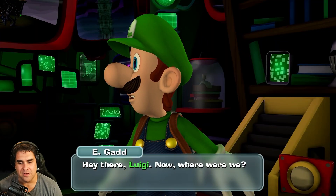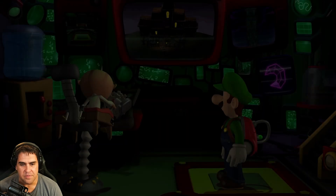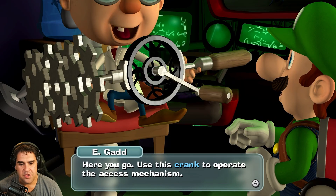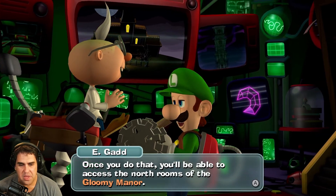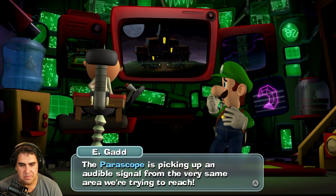Hey there, Luigi! Now where were we? Oh yes, the access mechanism in the foyer — did you fix it? Here you go. Use the crank to operate the access mechanism. Once you do that, you'll be able to access the north rooms of the Gloomy Manor.